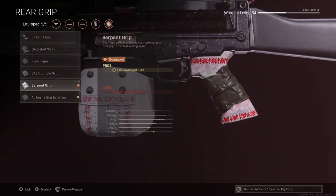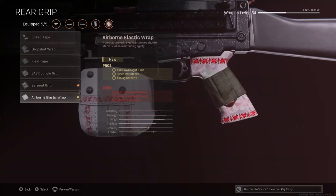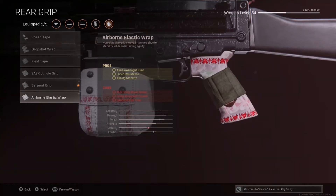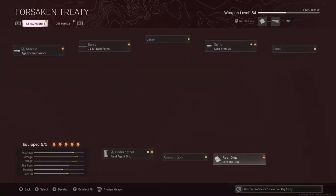Finally, we put on the Serpent Grip or the Airborne Elastic Wrap. The main difference is that the Airborne Elastic Wrap also gives you flinch resistance and aiming stability, which can help in long range fights where enemies are returning fire, or where you simply want a more stable weapon. But it has many more cons than the Serpent Grip, so the choice is really yours to make. I personally use the Serpent Grip in the gameplay you're going to be seeing today, but at the time I didn't have the Airborne Elastic Wrap unlocked.